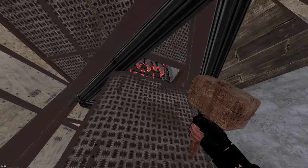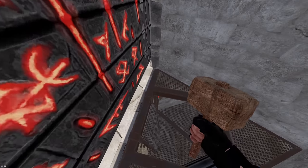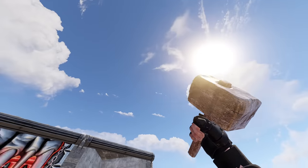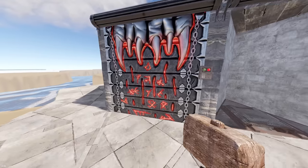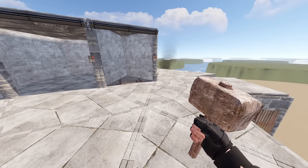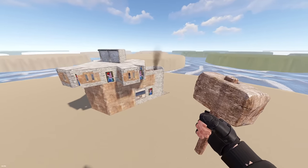Then you go even higher up inside the base — this right here is now the top floor. I'm not going to be showing where to put windmills and stuff; that's all up to you guys. But you also have a mini copter spot right here to put your mini copter. And that's pretty much the base.